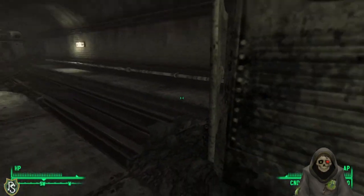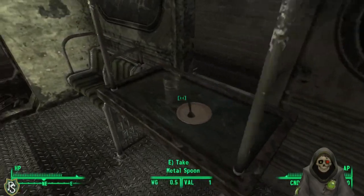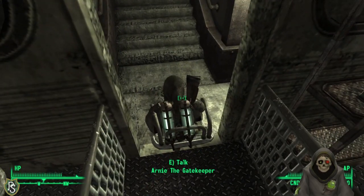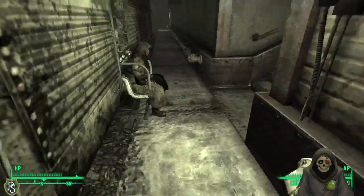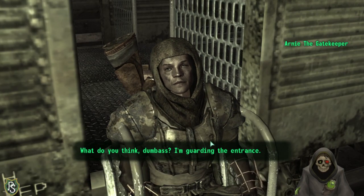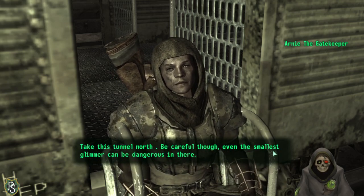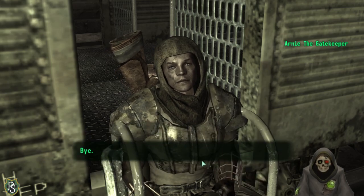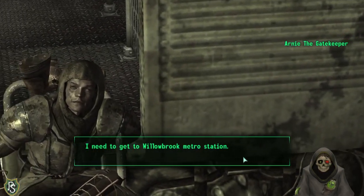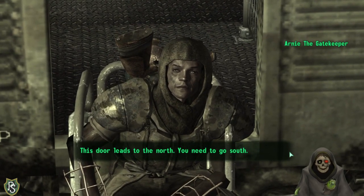Finding the gatekeeper NPC. 'What are you doing here?' He's guarding the entrance. He tells me to head north from the compost heap to hit the tunnel — be careful, even the smallest glimmer can be dangerous in there. Another NPC tries to give me bad directions — says the door leads north when I need to go south. I want to explore regardless.